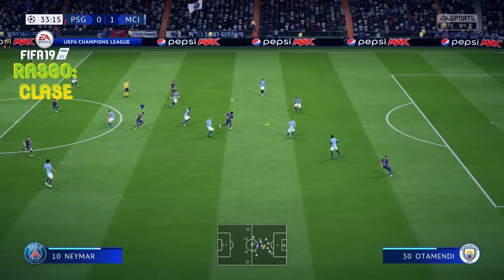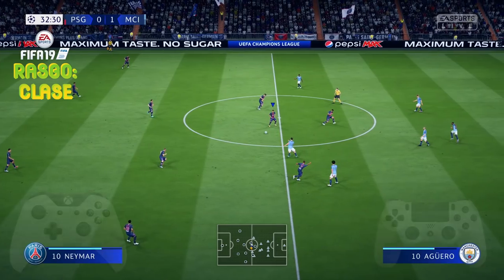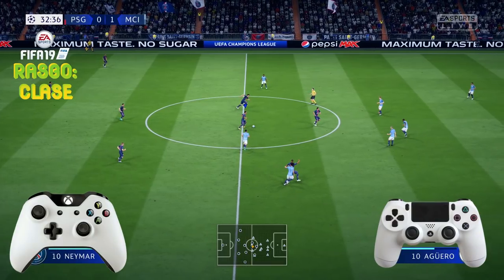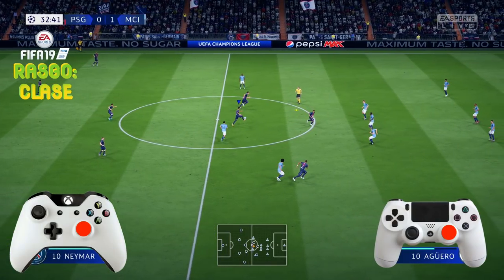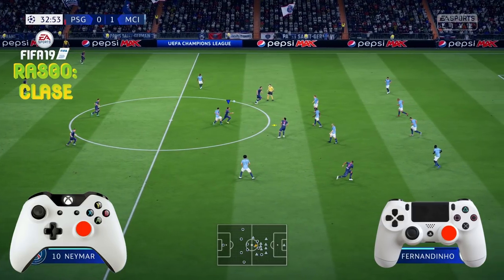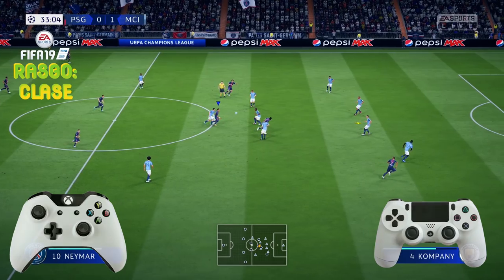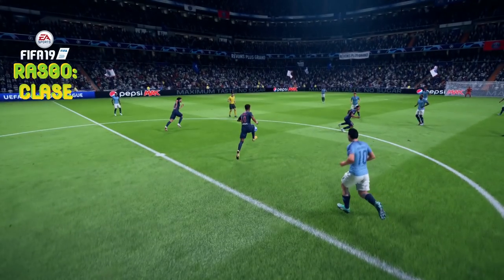Vamos a volver a explicarlo. Aunque creo que es bastante sencillito, sí que hay algunos apuntes que dar. El que os he enseñado era un balón dividido. En este caso vamos a levantar nosotros mismos el balón. ¿Cómo? Manteniendo pulsado el R3 — el joystick derecho lo pulsamos, lo hundimos hacia adentro — y después hacemos lo mismo.